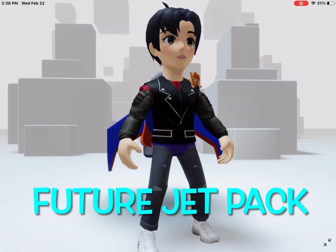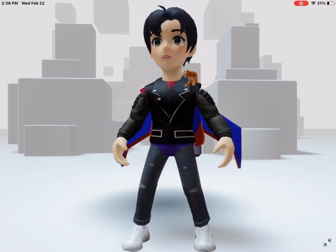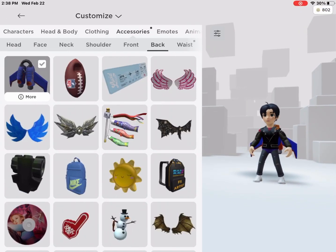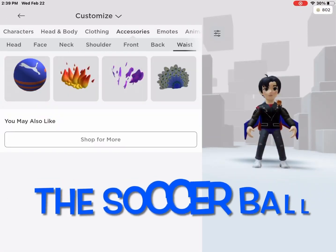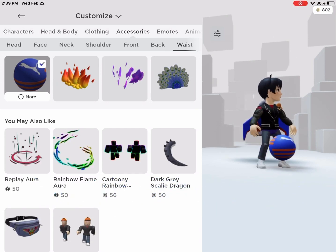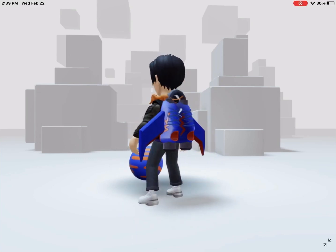This is the future Puma jet pack. This is a really cool one — I like it a lot. Here's the soccer ball. This is really innovative. I've never seen anything like it — it's as if you're actually kicking a soccer ball.